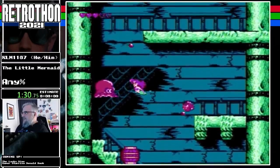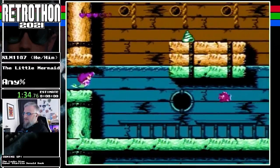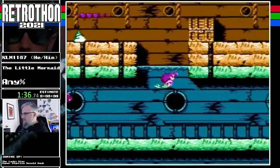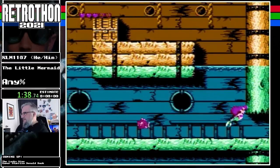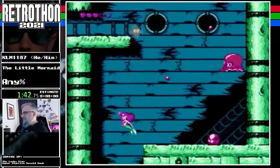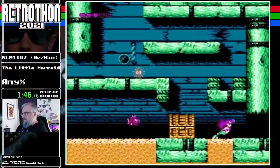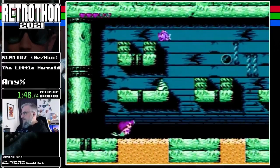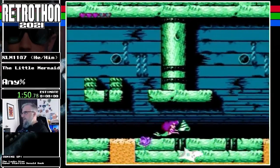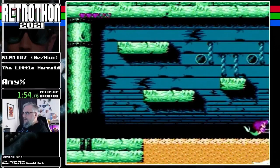What have you guys' favorite runs been so far? Which ones have you liked? Yeah, all water levels. It's pretty straightforward through the stages. Ariel moves fastest when you're going straight up and down or straight left and right, so we'll try to keep our movement as straight as we can. Got that hidden little shell there to clear these enemies.